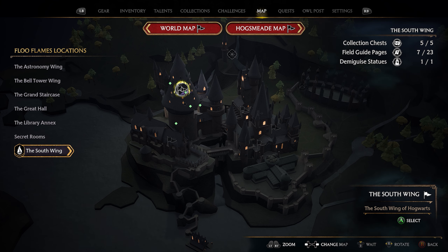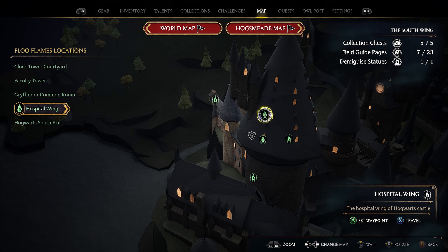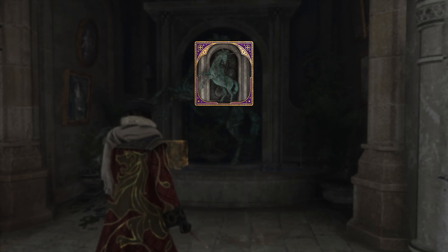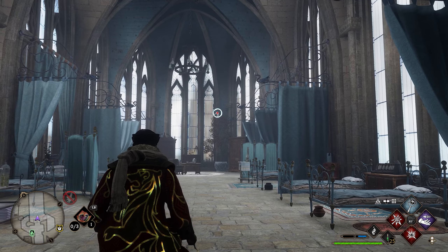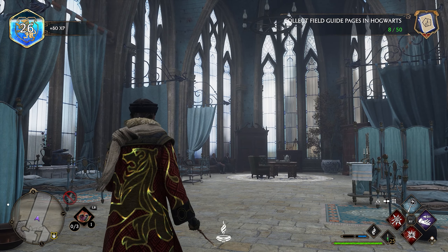Now we're going to head back over to the hospital wing. Take the hospital wing flu flame and once you get here you'll spawn in front of this green unicorn. Use Revelio and you'll get your first page right here in front of the unicorn. After grabbing this page, head into the hospital wing and there will be a flying page — pretty hard to miss. Use Accio to pull that in and you've got your next page.